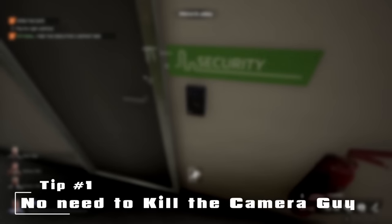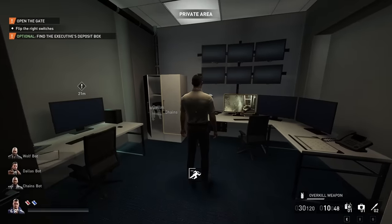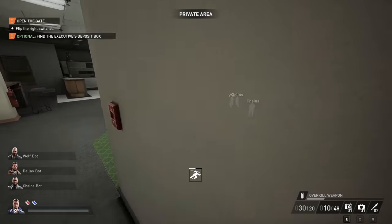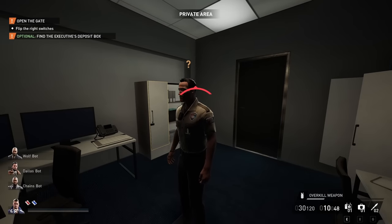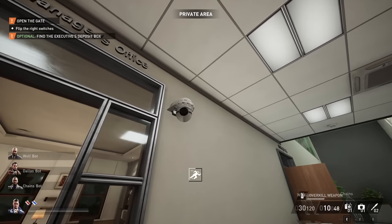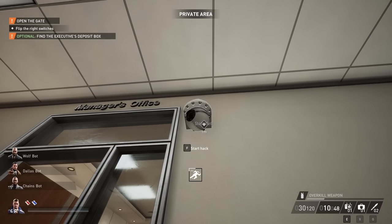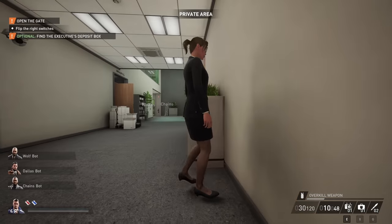Stop killing the camera guy. Why would you not get rid of the camera guy? Because cameras cause all sorts of issues, so why not just kill him? Well, this is why. As you can see, you can, on some maps, just walk into the camera room, because it's a private, not secure area, and have the camera guy walk you out.